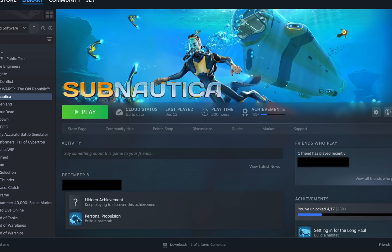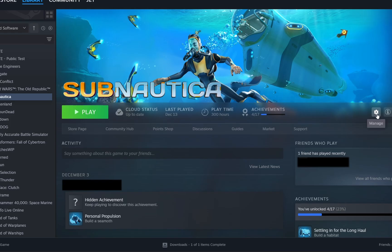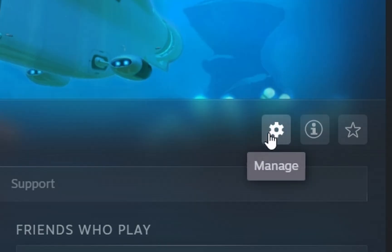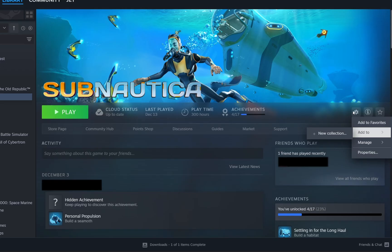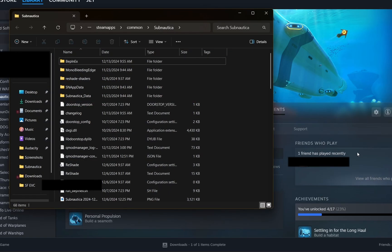Once you're at Subnautica in your library — yes, I have 300 hours but four achievements, don't judge me — we're going to head to the settings gear icon on the right side, click it, go down to Manage, then Browse Local Files, and we'll see all our Subnautica files. We're still in 2.0 at this point, so just keep that in mind.